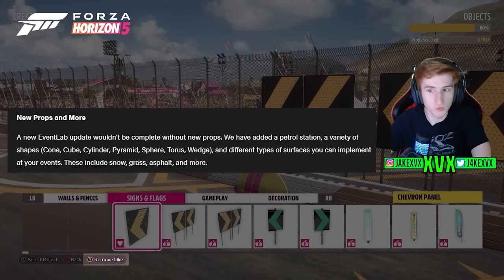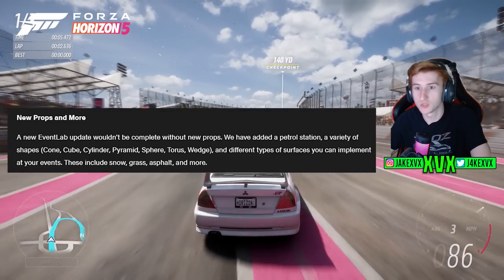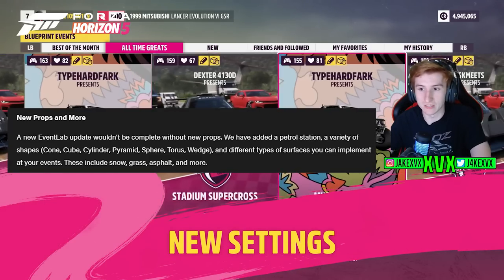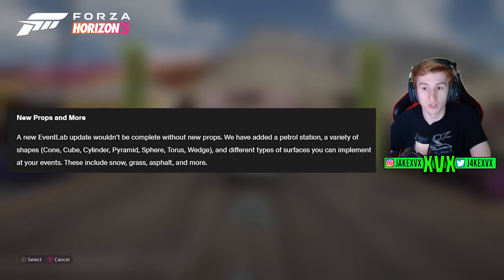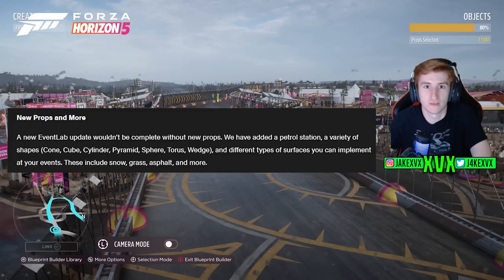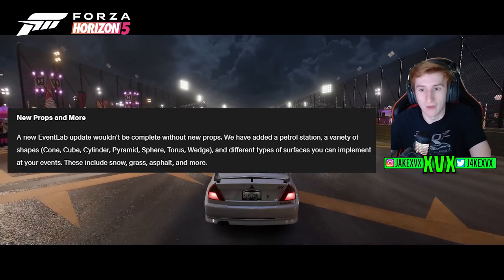There are new props coming as well: a petrol station, a variety of shapes like cones, cubes, cylinders, and spheres, and different types of surfaces you can have in your events — like snow, grass, and asphalt. So you're going to be able to create anything you want out of these shapes and surfaces that the game will now have.